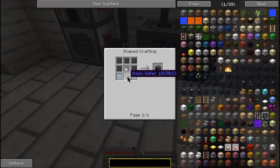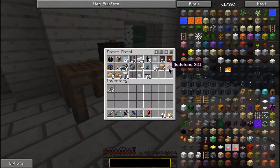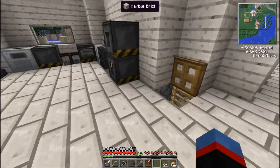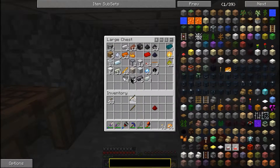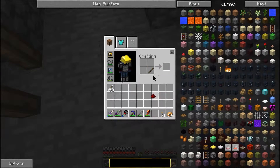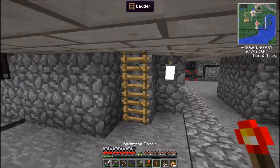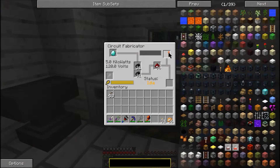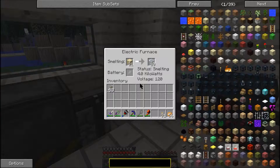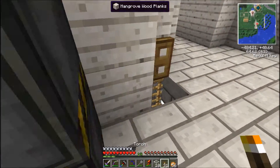I need a basic wafer, which is made with a redstone torch. Let's grab a piece of redstone — I should probably go get some more redstone from my storage shed. We've got some sticks. I love that we have so much power we can just run all this stuff without worry, all the time — it's just not even an issue.